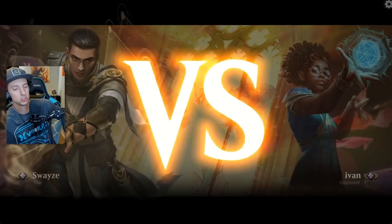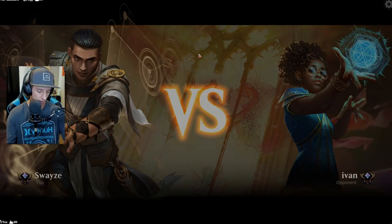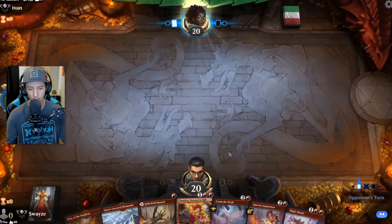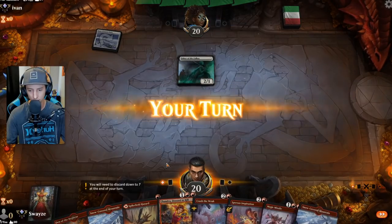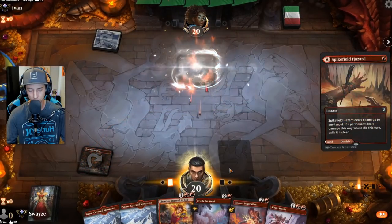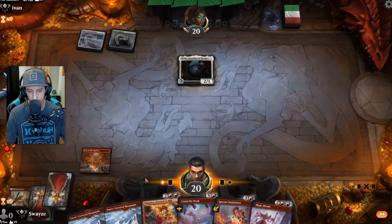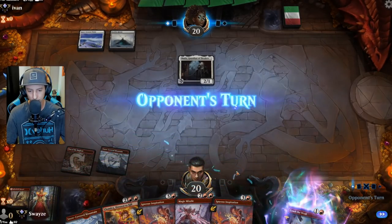Chandra is gonna get another shot here of redemption. Love Chandra - I think it's such a cool card and in this deck it's going to be so good. We got a pretty good hand here, I will keep this. Crush the Weak is going to do us so good - it's going to absolutely dunk on mono white. It just did become more expensive, but it's still not a big deal at all.